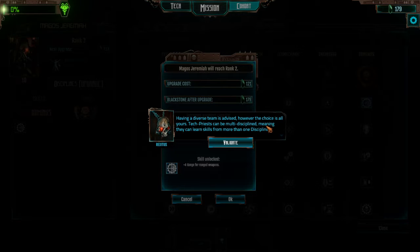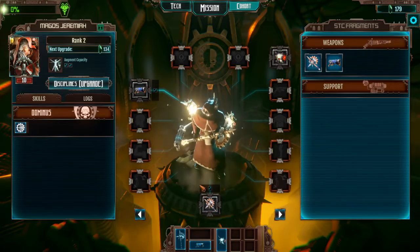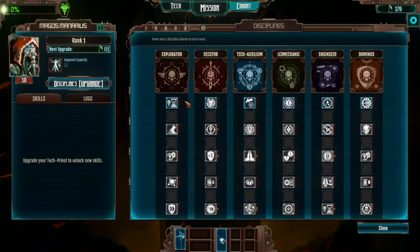Having a diverse team is advised — however, the choice is all yours. Now he's ranked two. I still have enough Blackstone to upgrade the other guy, so let's get him going. He's going to be my tank, I suppose. I want the scan — if it's passive that's quite good, but if I have to pay cognition points for it, that'd be pretty bad.